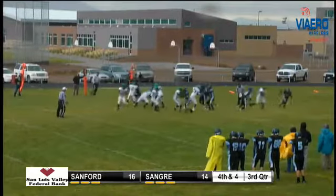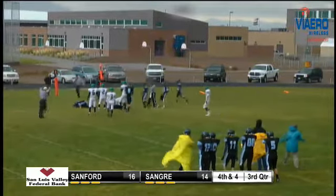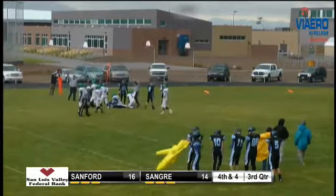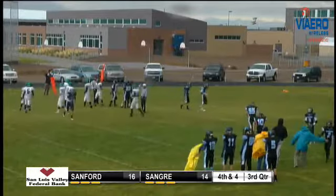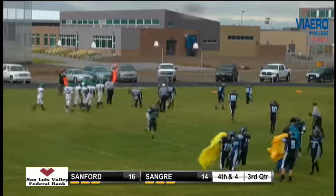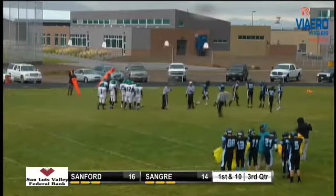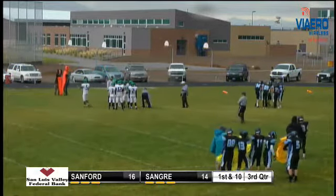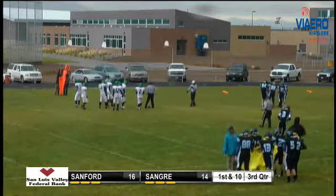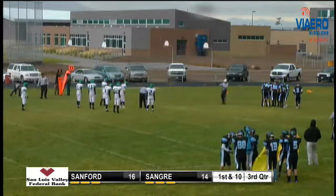Fawcett under center, drops back to pass, has the receiver wide open, and he's going to be brought down by the Sangre defense. Number four and number 54 in the backfield — good job, number four Jacob Mortensen, and 64 Kyle Friel back there. Good job defense. That will be first and ten, Sangre ball.